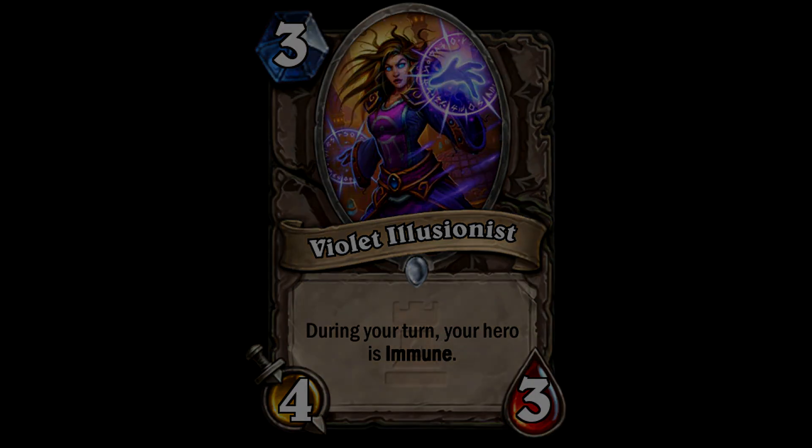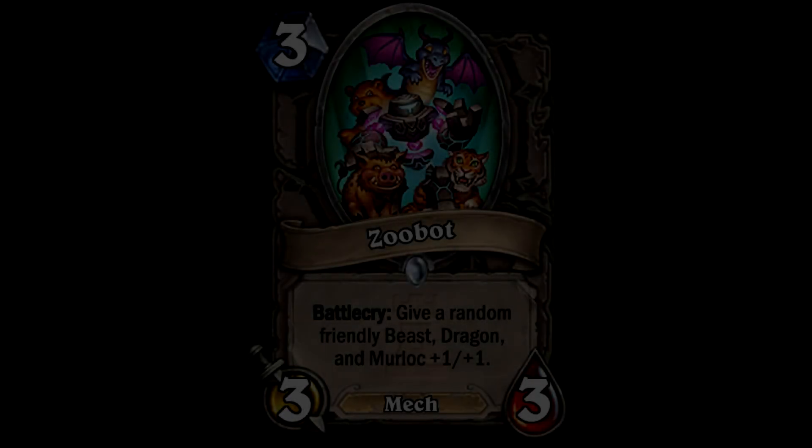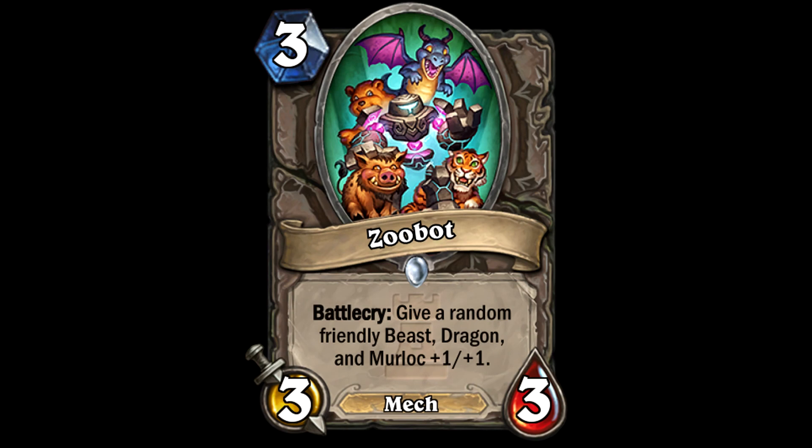Next up we have the 3-cost Zoobot. I love the card art - one of my favourite pieces in the adventure. Its battlecry gives a random friendly beast, dragon, and murloc +1/+1. It's a mech and a 3/3 for 3 which is not the worst. I'm hoping there's going to be a cool deck built around Zoobot, Menagerie Magician, and the Curator. It might be totally rubbish, but I think it'll be fun.